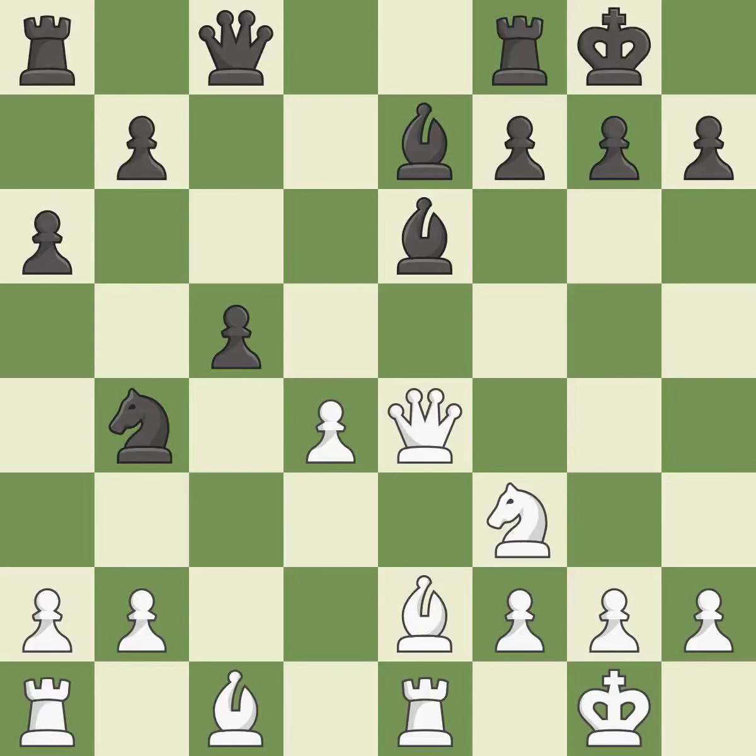Castling develops a rook, while also moving the king to safety. Castling to the same side of the board as the opponent tends to lead to less sharp positions as compared with opposite side castling. It is excellent. This kicks an opposing knight — it is best. This offers an equal trade of pieces. This is the only good move — it is a great move.